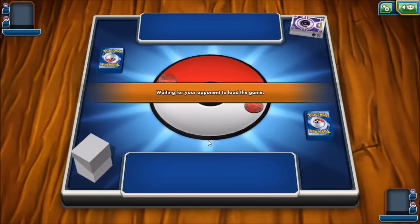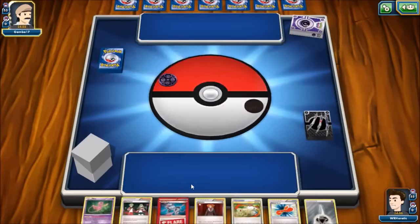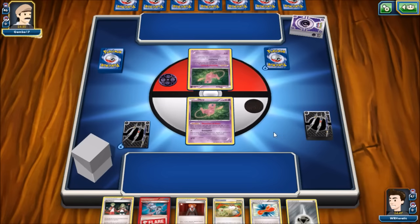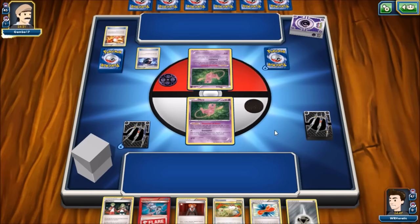We go again and hit another big expanded meta deck — Virizion-Genesect making a comeback. It's cool to see an old favorite like that, and it's a great counter to Hypnotoxic Laser. This time we don't mulligan, which is interesting with a deck like this — with eight basics you'd expect at least one. Our opponent has a Mew up front too, so we'll see if this is Night March or a mirror match. We do see a Battle Compressor, so it is Night March.